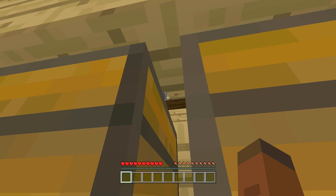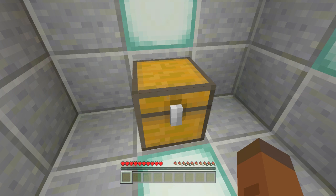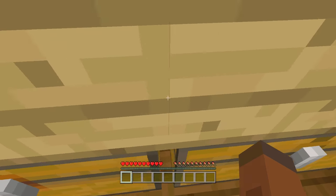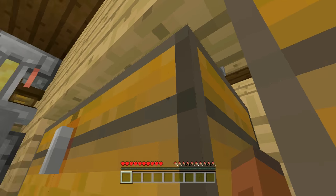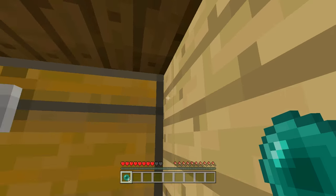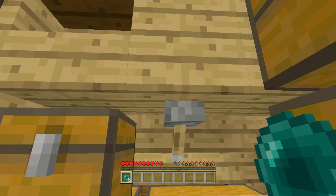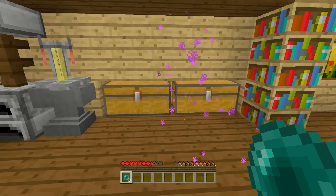Once you're underneath this little lip of the chest, you can see your secret chest that holds all your goodies. Over on the right-hand side there's a lever you can flip to open a secret door in the floor, letting you down into another secret room. You can also close it up behind you. And there's one more option — you can throw an ender pearl into the back wall to teleport into yet another completely different secret room.